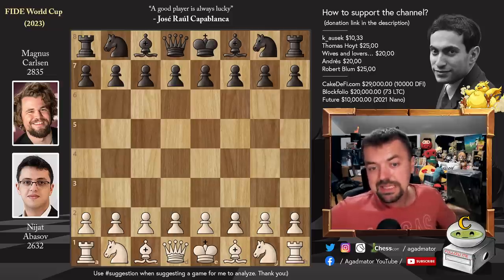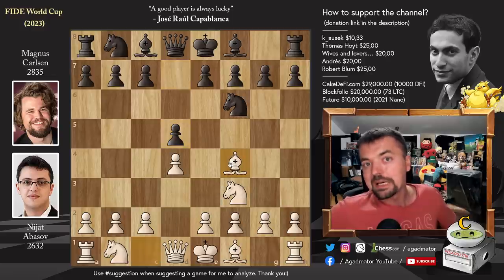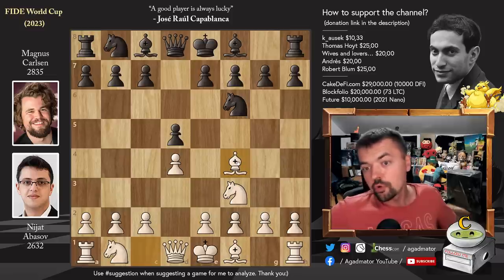Nijat has the white pieces and he opens with pawn to d4. Already you are being treated to something very special. Knight to f6, knight to f3, d5, and bishop to f4. Like against Vedic, Nijat goes for the London System against Magnus Carlsen. We've seen Magnus play the London and play against the London. It's always a privilege seeing how the best player in the world faces this notorious opening.